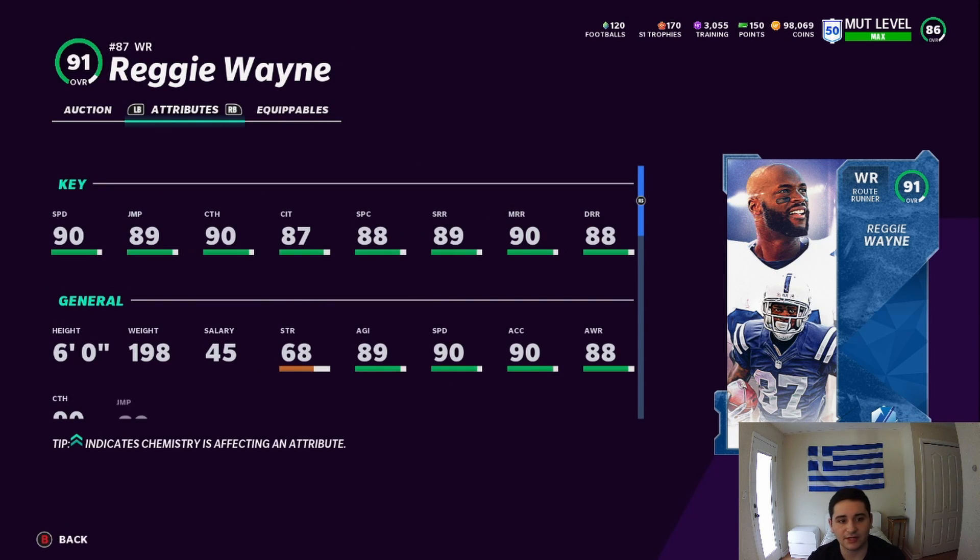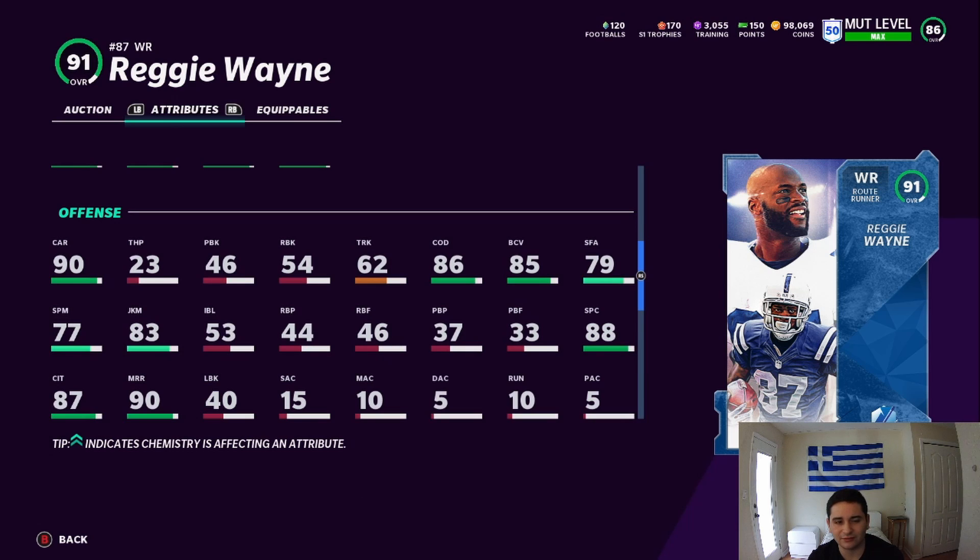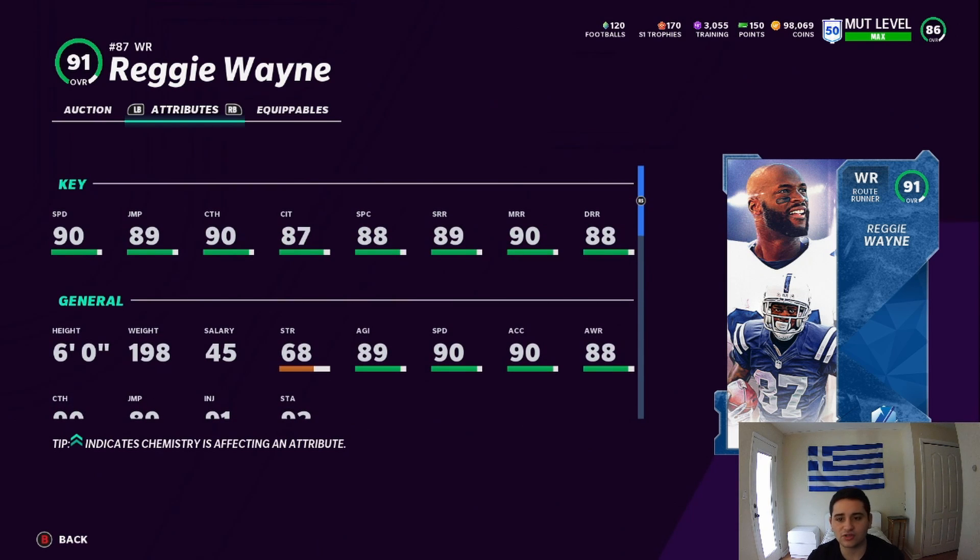91 Reggie Wayne: 90 speed, 89 jump, 90 catch, 87 catch in traffic, 88 spec catch, 89 short route, 90 mid, and 88 deep. His juke move is 83 — not too good — but this card's solid, he's a beast. Do I recommend this card? Absolutely, he's probably the best in the game. Would I say go buy him now? Probably not — I would wait a little bit. He will die down soon, so you could wait maybe a few days or until next week.